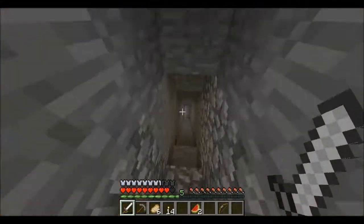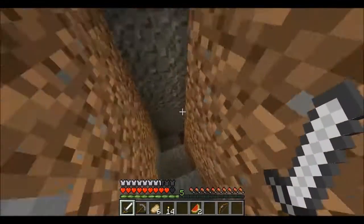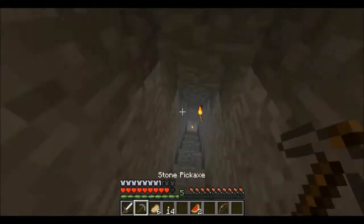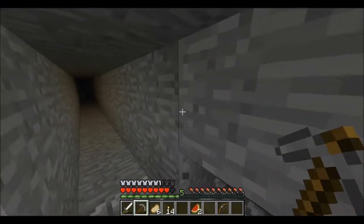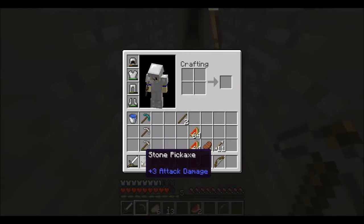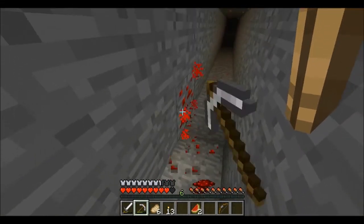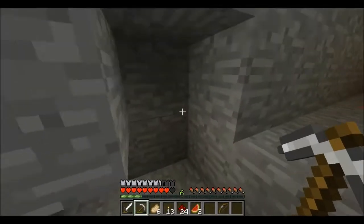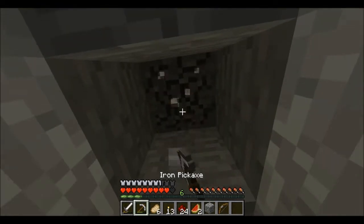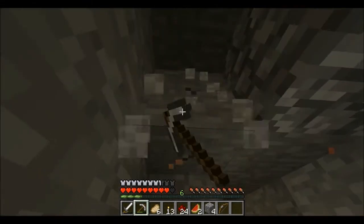Maybe we should mine through the mine shaft — we might find some more diamonds in the process, and we can look for lava too. I have this pick out, getting a lot of redstone for when we make our house, which I'll probably start doing next episode. Oh, here's some lava actually — it's right above us, maybe we can reach it.